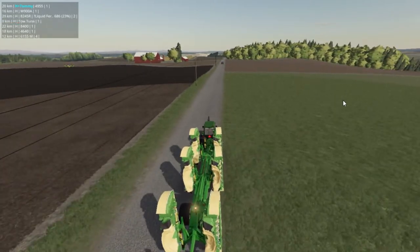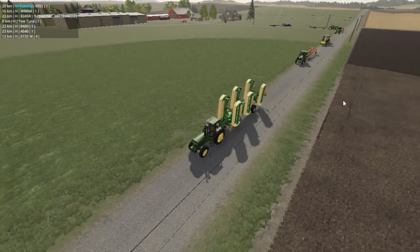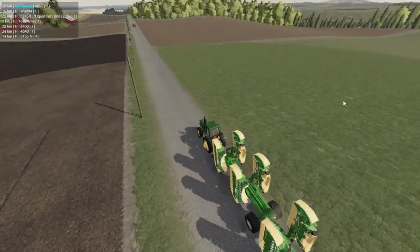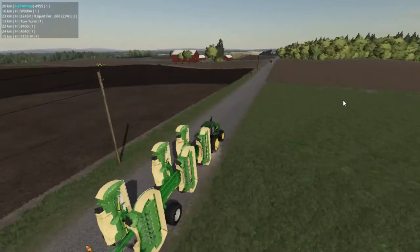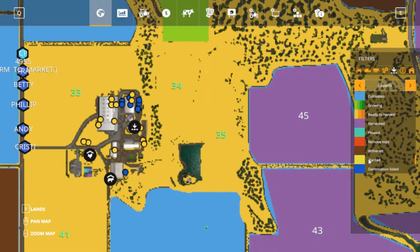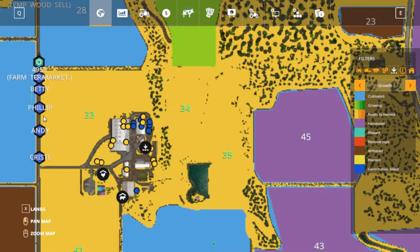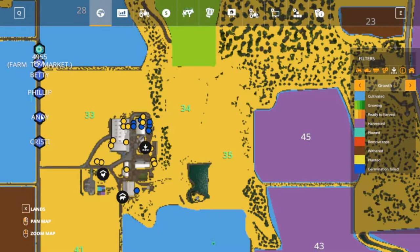Today we're going to make some solid silage bales. Our grass needs to be a little bit taller and I'll show y'all here. Of course it's autosave - always autosave. As you can see right here we got Fra, Betty, Phillip, Andy, and Christy. Christy is the only one that actually saved; the other names didn't save for some reason.